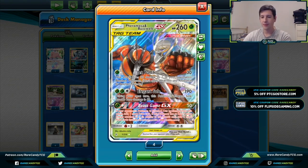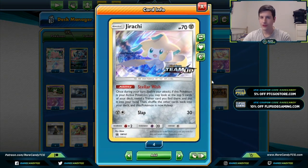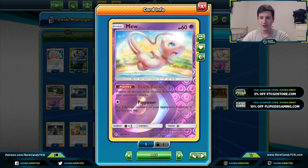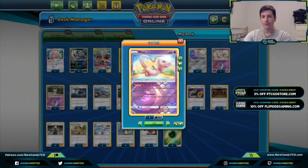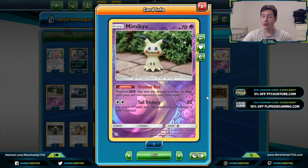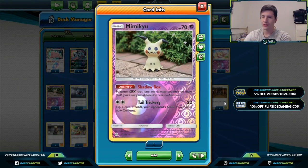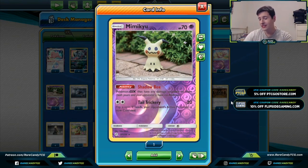Jet Punch is also a decent attack to start softening things up if we have to start with Pheromosa Buzzwole, even though it's worth three prizes. We have three copies of Jirachi for the Stellar Wish ability — very good card, flip it to sleep, look at the top five cards, find a trainer. We have one copy of Mew to protect our bench against things like Tag Bolt GX, Cross Break GX, or Venom Shot. We also have one Mimikyu from Cosmic Eclipse — any GX Pokémon with damage counters on them has no abilities, which is great against Mewtwo & Mew decks and really anything else.